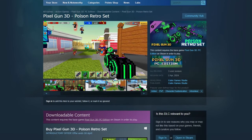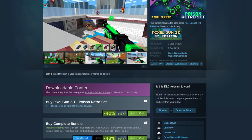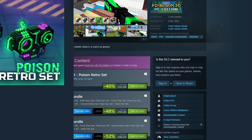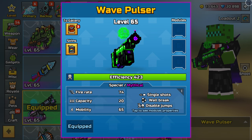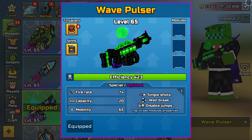We are going to be reviewing the Pixel Gun 3D Poison Retro Set. This is currently on sale at 40% off for a very limited time. This set features the Poisonous Digital Sunrise, Poisonous Laser Cycler, and the Poisonous Wave Pulsar. If you purchase this set, you will be given all three weapons if you didn't own them already.